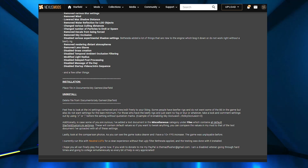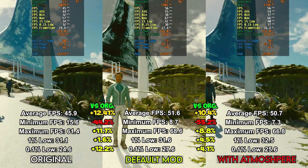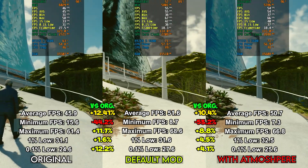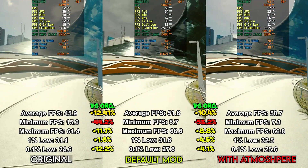Let's see if this mod actually provides a performance boost. I'm running the tests at 1080p ultra settings on a Ryzen 5 5600 CPU, RX 6650 XT 8GB GPU, 32GB of RAM, and Starfield is installed on an SSD. I'm going to compare both versions to original settings.